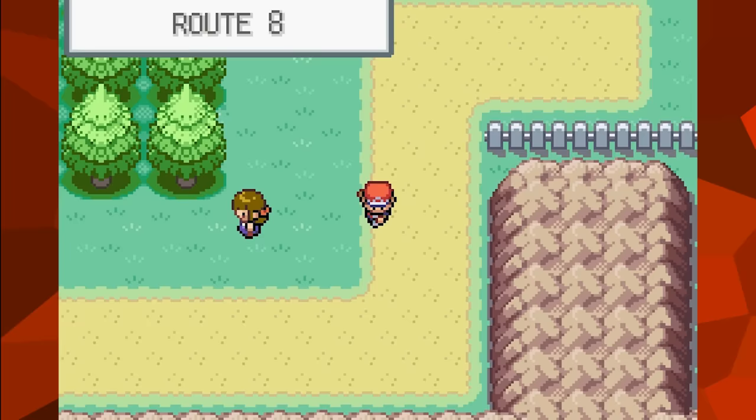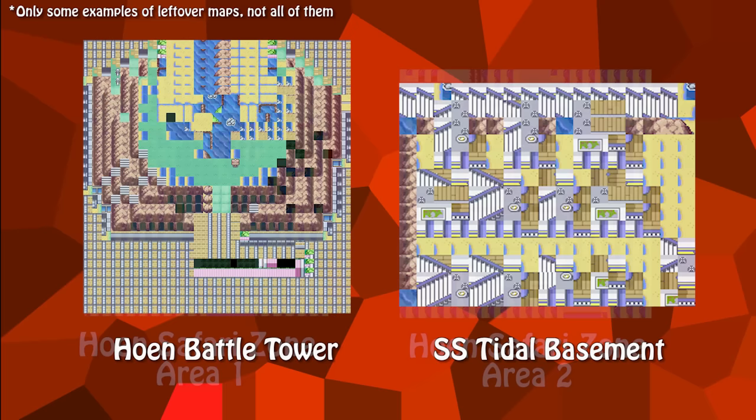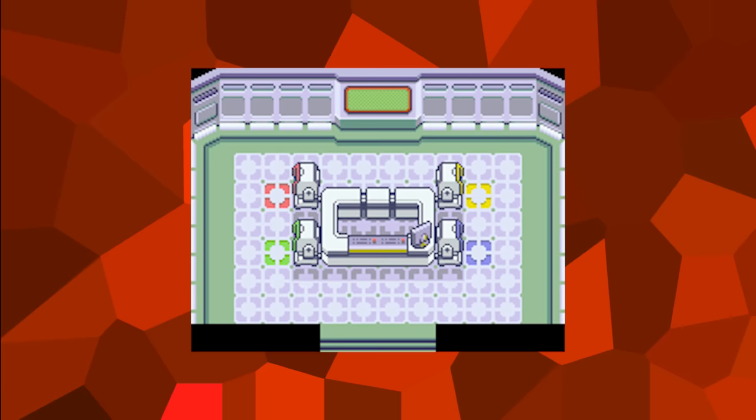A few maps from the previous games are still present in FireRed and LeafGreen's data. However, because these games use a completely different tileset than Ruby and Sapphire, they look completely broken and are almost unrecognizable when accessed. Interestingly enough, there is still one map that's intact — the Record Corner room. The reason it's not corrupted is likely due to its unique tileset, and since the record mixing function is not in these games, there would have been no reason to alter it.